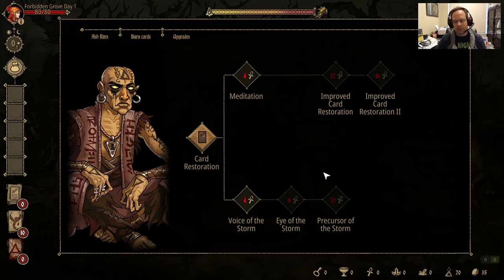Eye of the Storm is another mechanic I almost never use — it's random card draws on the map that appear every once in a while. But with Meditation, you can get three to five card draws each battle, so it becomes a moot point for card draws on the map.